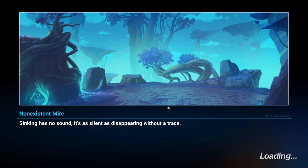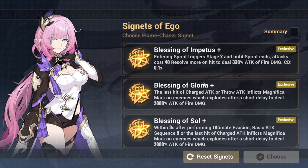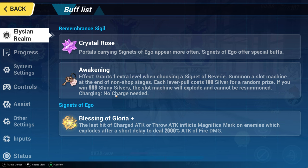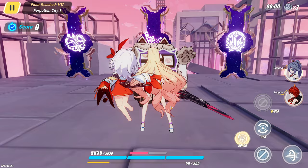So the first Signet that you want to take is this one right here. Basically, the whole way that this build works is you use charge attacks, and then you throw, and then you use charge attacks again. And you need an Egodor, unfortunately, so we kind of have to get that as well, which is kind of annoying.